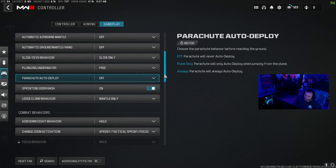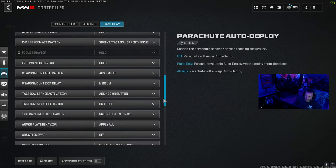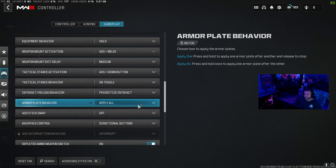Parachute auto deploy, put that off. Going through it slow so you guys can copy my settings. Interact reload behavior — I put prioritize interact, and what that does is it helps you loot boxes faster, getting in and out of boxes faster so you can get in the fight. Armor plate behavior, put that apply all — so instead of putting one plate in, two plates, three plates, you just put them all in with one button, and that helps with repositioning and things like that.